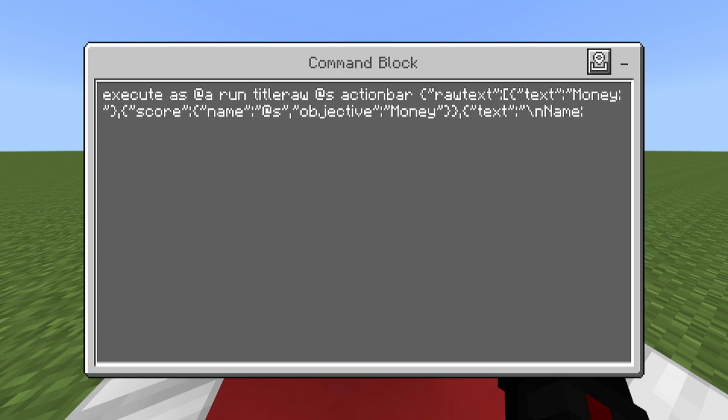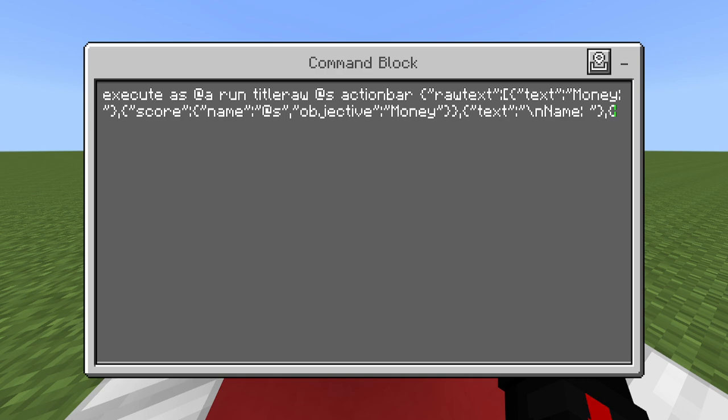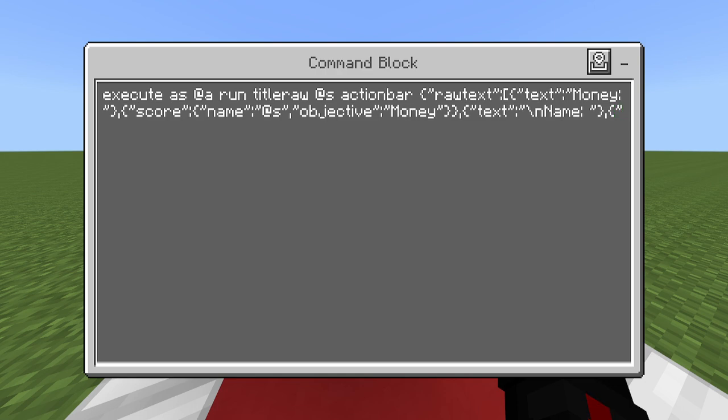We'll also show how you can get your name displaying. For the name, you use the selector type: "selector" with a squiggly bracket, and in between quotes put @s. That's how you display the player's name dynamically.